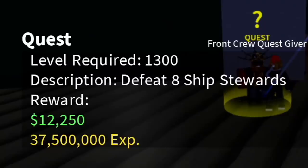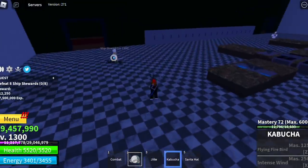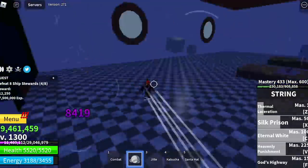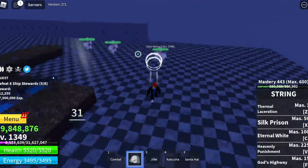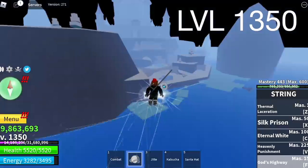Next up, the ship's stewards. First, you're going to lure four: 1, 2, 3, and 4. Defeat them, then defeat the remaining one until your V skill cooldown is done. After that, lure three. The goal here is level 1350.